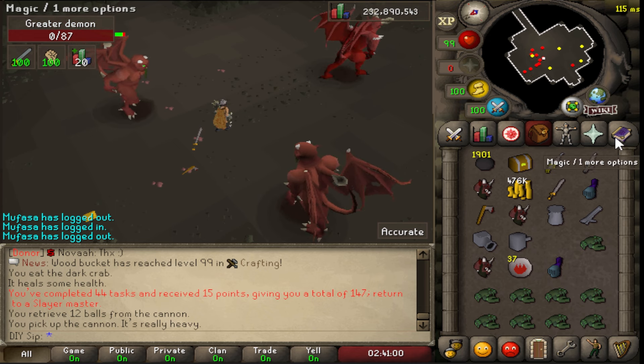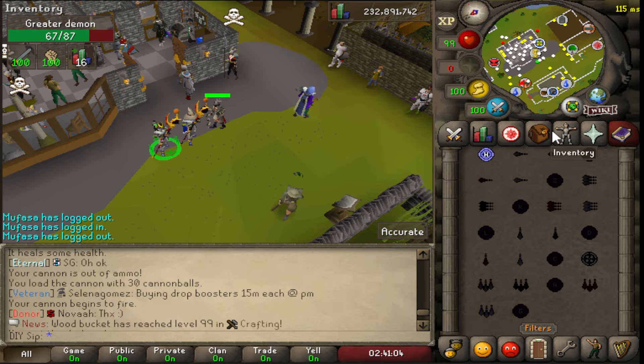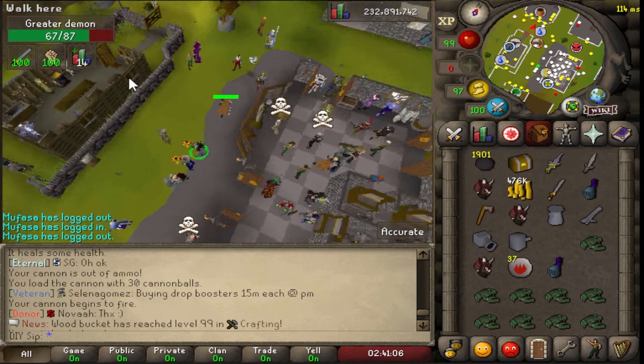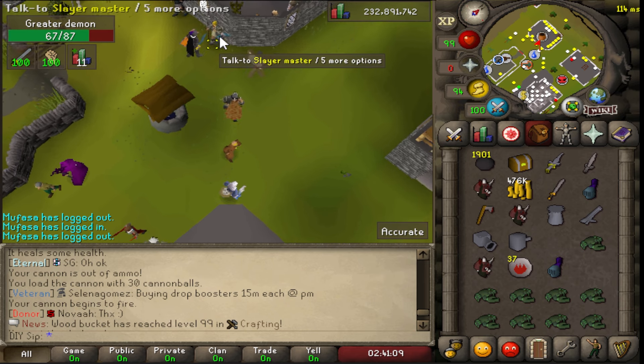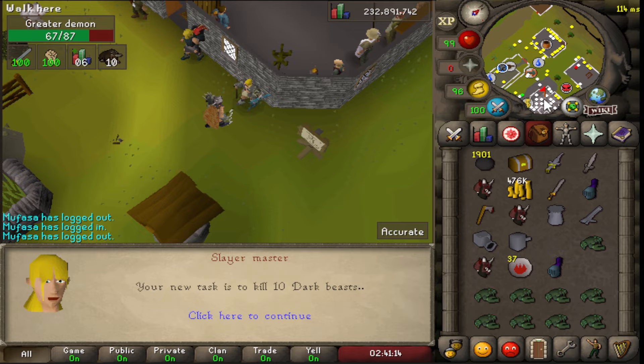15 points from that task. So with the next task, I think maybe we'll get some more points but I'm not too sure. Hopefully the 45th task will give us more points. Next task: 10 dark beasts.